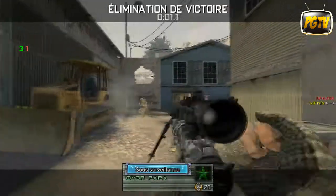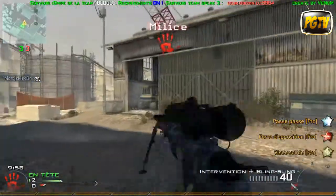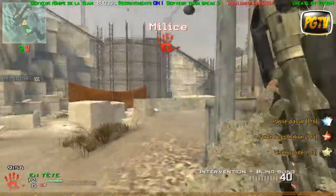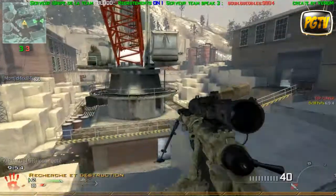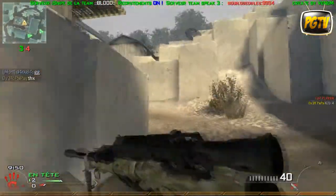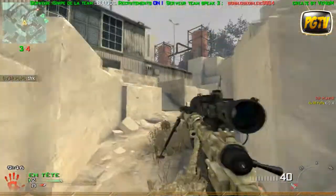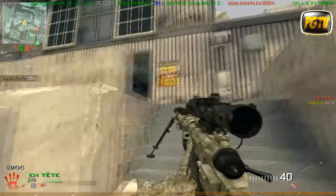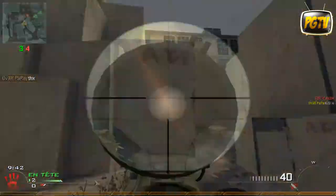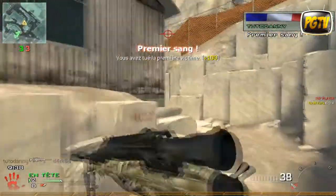Dans ce gameplay, je vais assez souvent faire le même rush, toujours aller au même endroit, les contourner. Quand ils vont savoir que je fais toujours le même rush, je vais changer de rush, pour les contourner et les avoir plus facilement. Parfois je loupe mes quickscopes, comme là j'en loupe quelques-uns, mais bon.